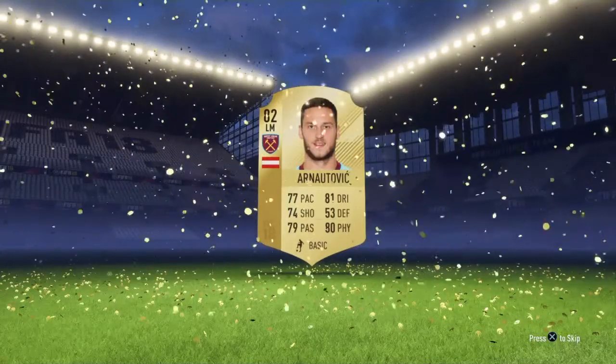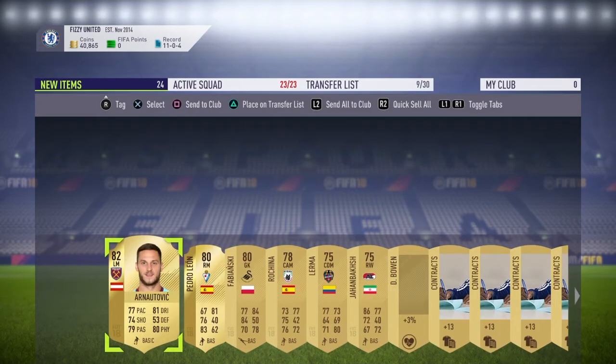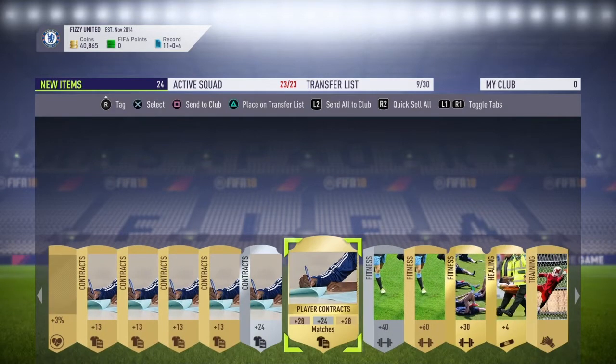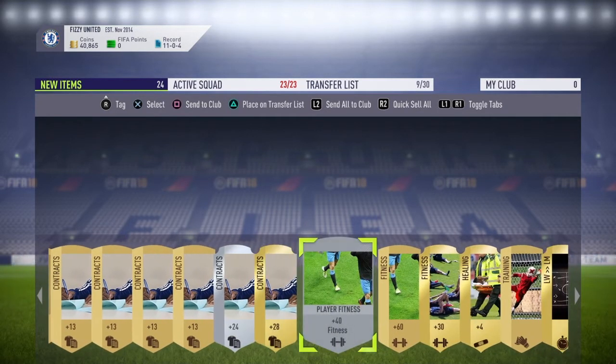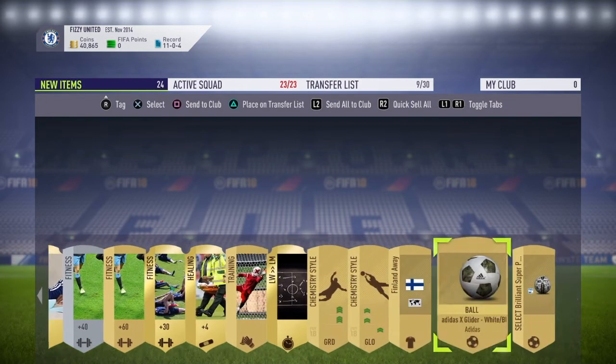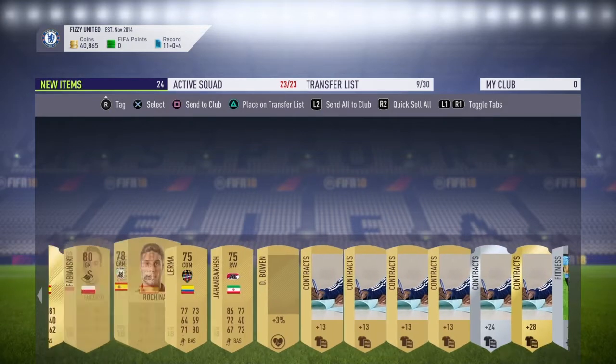Let's find out what else is in this pack. We've got Arnautovic, Fabianski, and other players I don't even know to be honest. I only really know Fabianski. I hope some of these guys sell. We've also got squad fitness — how could you complain about squad fitness? You always need to keep your squad fit, and then there are the contracts too.